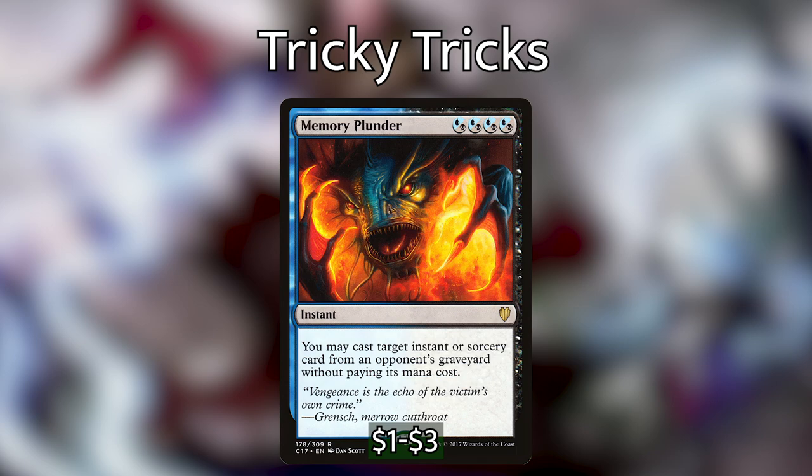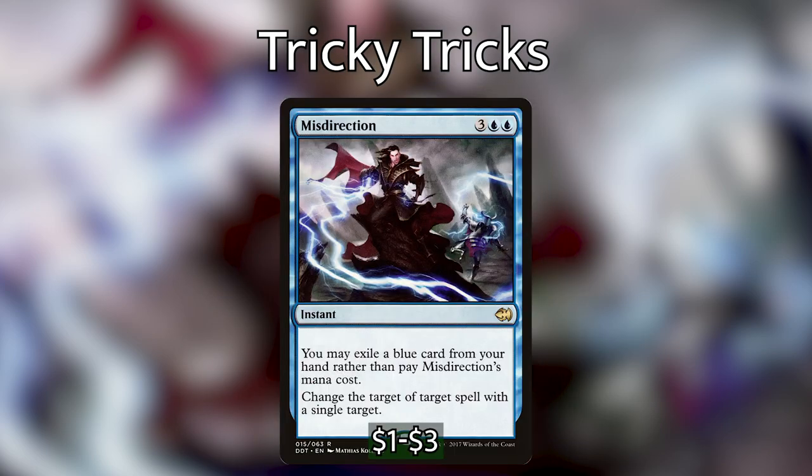Memory Plunder lets us cast target instant or sorcery card from an opponent's graveyard without paying its mana cost. Like Narset's Reversal, it can do whatever based on what our opponents are doing — if there are board wipes in an opponent's graveyard, it'd be super cool to pull one out at instant speed. And then Misdirection works as a functional free counter spell with some other utilities. We can exile a blue card from our hand rather than pay its mana cost and change the target of a spell with a single target. If we're in a counter war, we can misdirect their counter spell to Misdirection so our counter spell resolves. Or if somebody tries to remove Nimris, we can misdirect their kill spell to one of their own creatures.